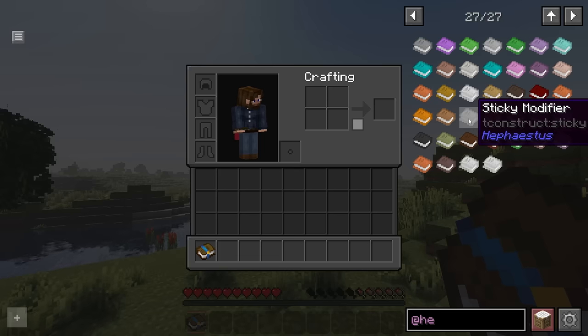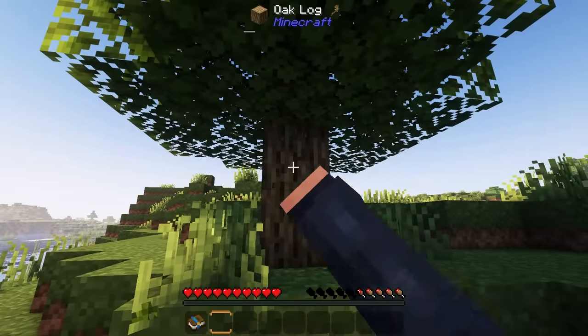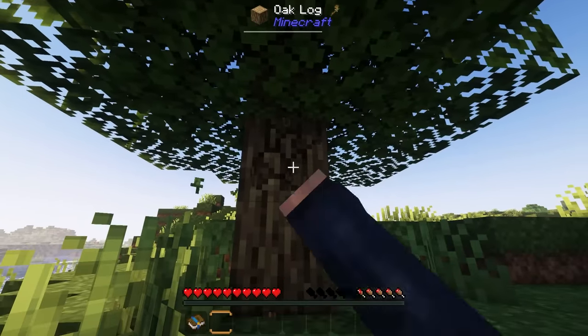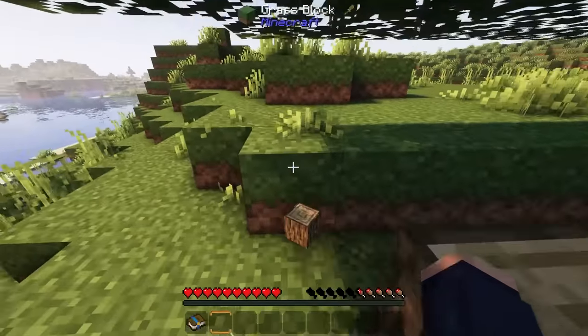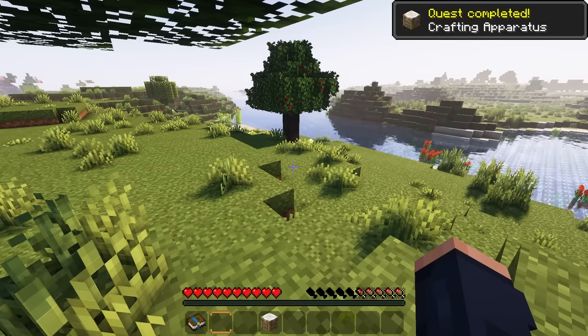When I refer to Hephaestus, you'll see it's also called T-Construct. This is what we're getting into right off the bat, and I'm super excited. First things first, we need to break a tree because we need to get a crafting table — that's our first quest. So we pop that in and make ourselves a crafting table.